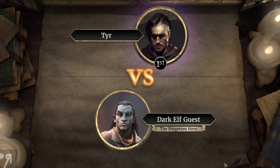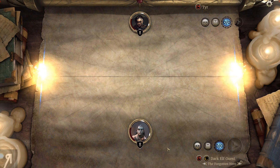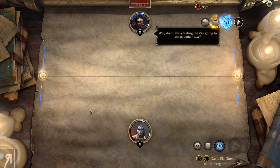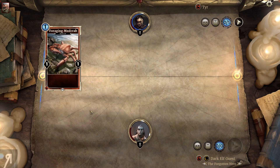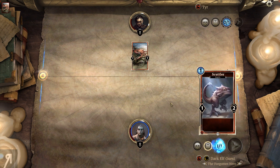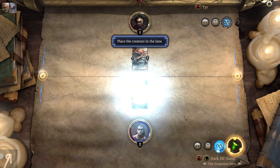So we're now going into a tutorial. They're going to kill us either way, but this is basically a tutorial so we're going to speed through it because it's going to be quite easy. We're being instructed to place a creature in the lane.